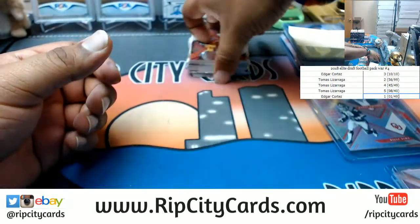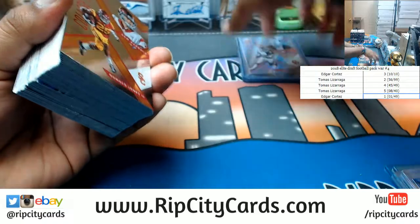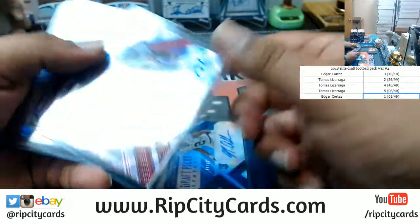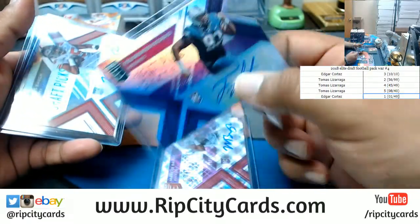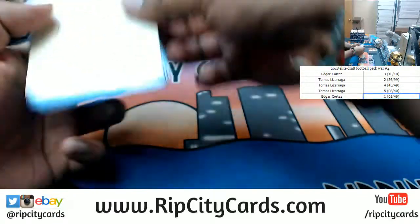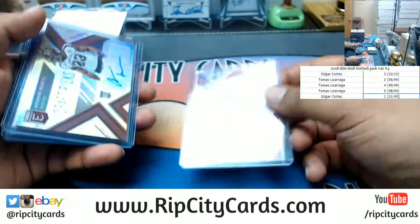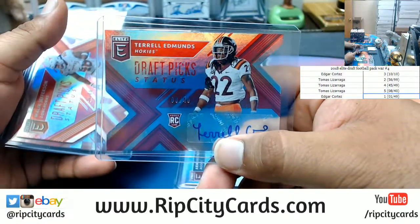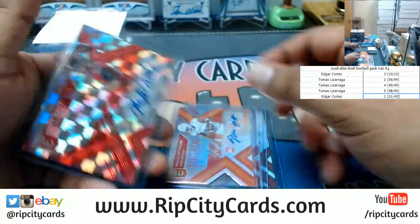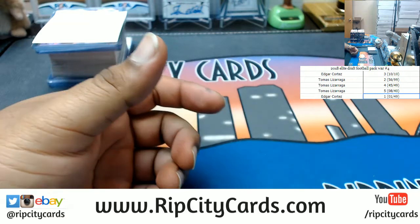And that's gonna do it for the break. Edgar, Tomas — way to spread the love y'all. So let's go ahead and do a bit of a recap. Autographs for my boy Edgar are: Marcus Allen, Marcus Ball, Folau Fatukasi, another Marcus Ball, and Derrick Nnadi. Going to Tomas — autos are Rashad Penny, who literally just got drafted, first round pick, Armani Watts, Terrell Edmonds who was also a first round pick, Malik Jefferson, and Mike White. And that was the break — thank you Tomas, thank you Edgar, we'll get this right out to you. 2018 Elite Draft pack war.